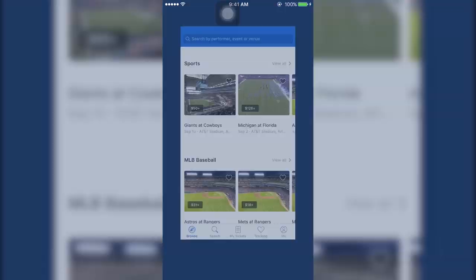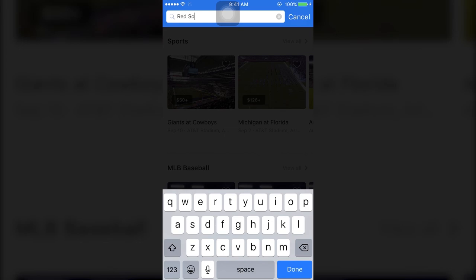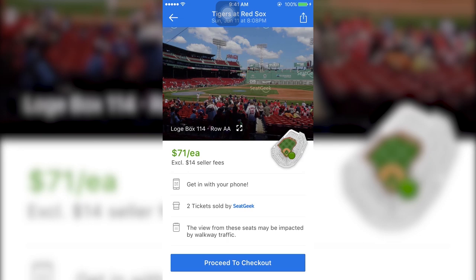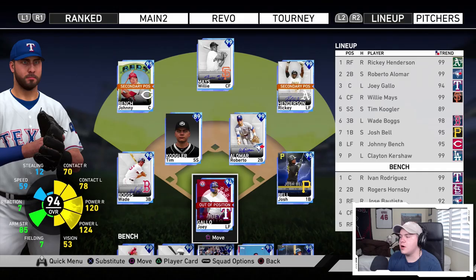Hey guys, I need to give a shout out to SeatGeek for sponsoring this video. SeatGeek is an app that lets you buy tickets to concerts, sporting events, or any major thing you want a ticket to. It shows you a map of tickets listed across all different websites and tells you which deal is good and which is bad, so you know if you're getting ripped off. Download the app, use my code COOGS at checkout, and you'll save $20 off your first order. Thanks SeatGeek.